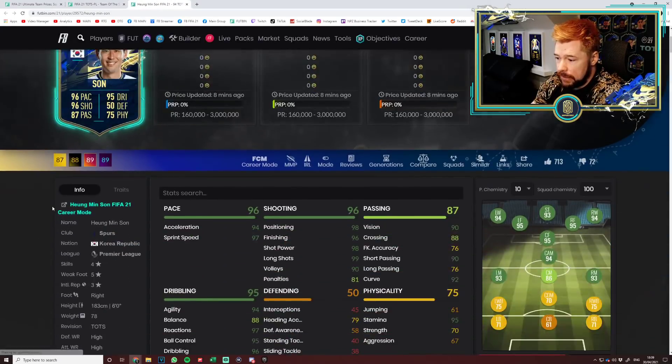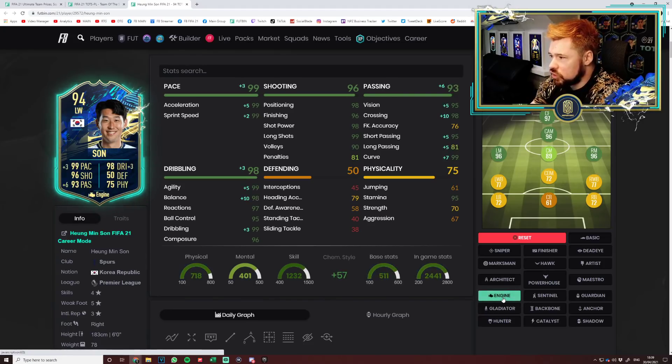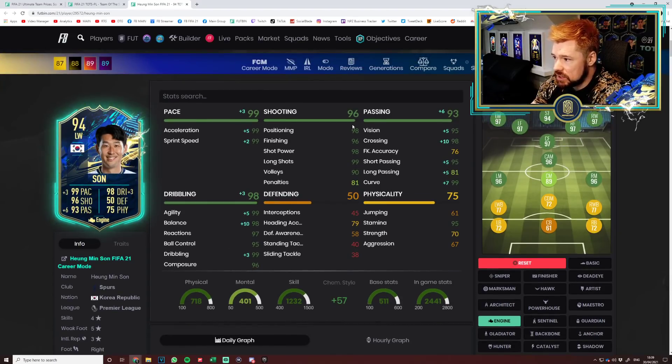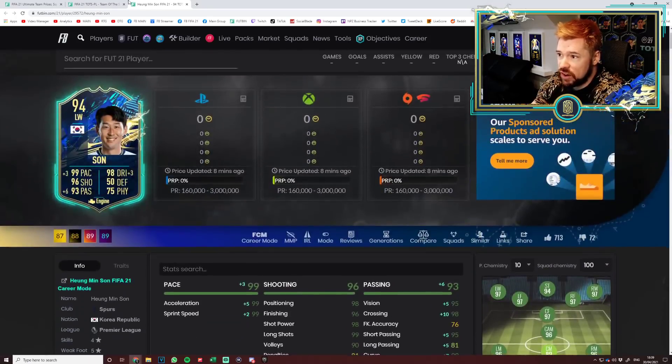Heung-Min Son — strength and aggression is a little bit low, but otherwise insane. Four-star skill moves, five-star weak foot. Unbelievable dribbling, perfect pace, unbelievable shooting, very, very good passing. 95 stamina. You've got to rate that. He will be very, very good.